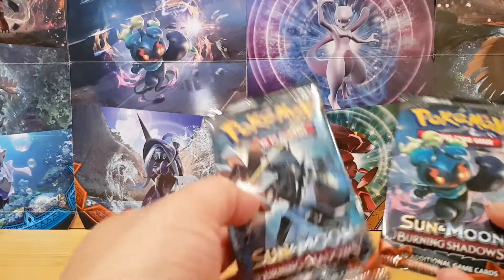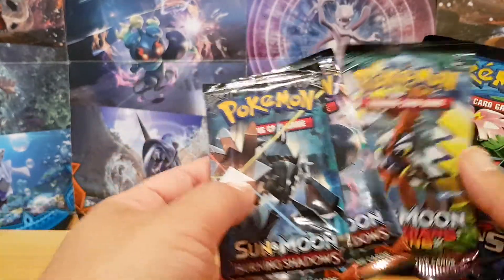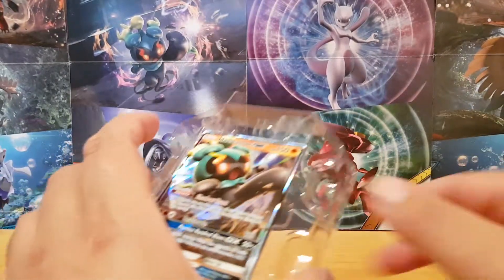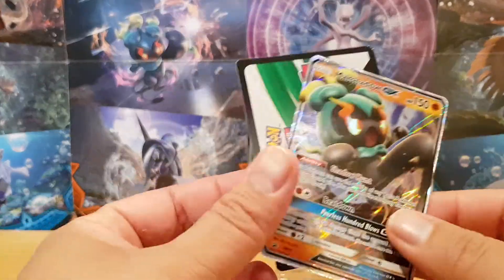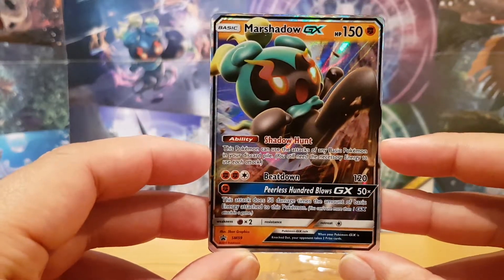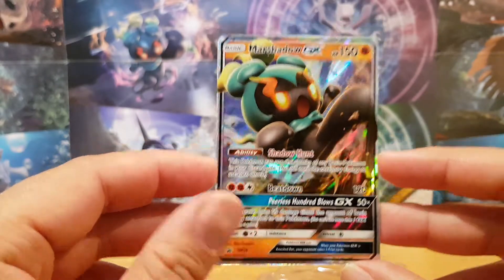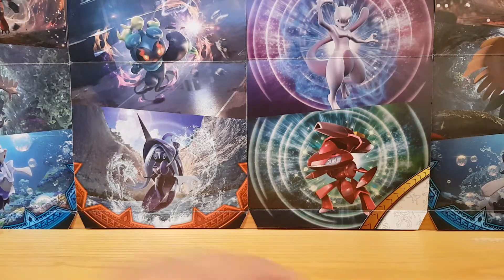The packs in this set today are two packs of Burning Shadows, one pack of Guardians Rising, and Evolutions XY. The Marshadow card itself also comes with a TCG online code card. It's SM59, and it is a really nice looking card. We'll move on to the booster packs, starting with the Evolutions XY pack.